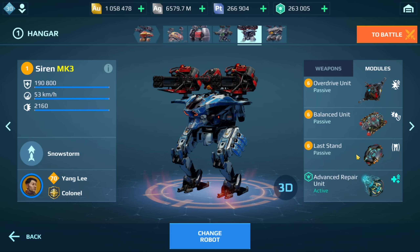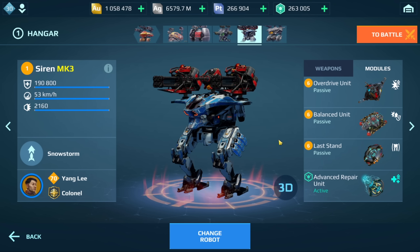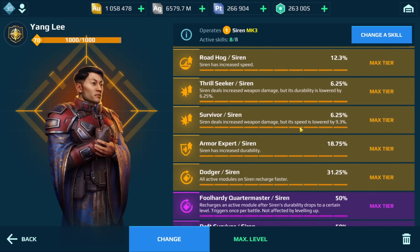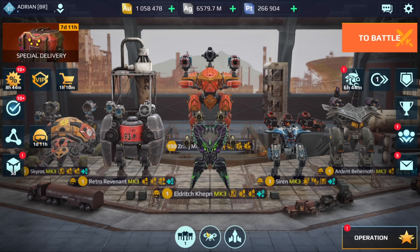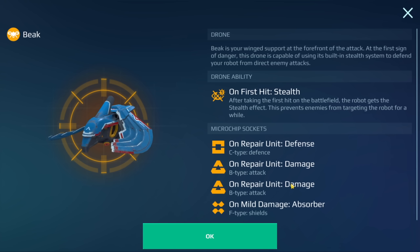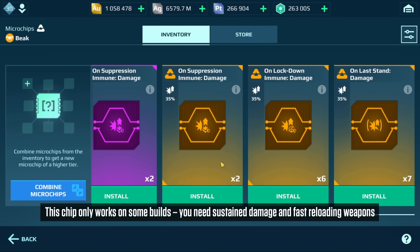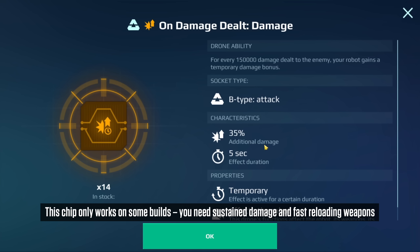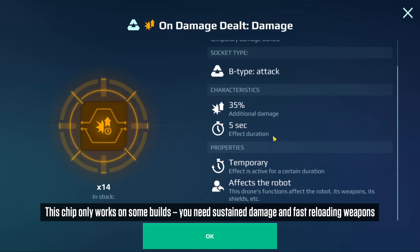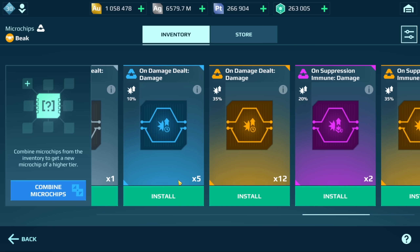I do have Last Stand and run this module on the Extreme Build, which I'll show right after the gameplay — so stay tuned. We've got Advanced Repair because your Siren is going to have more health now, so it makes sense. We've got the Yang Li pilot again with the same pilot skills. For the drone, we have the Beak: one On Repair Unit Defense chip, two On Repair Unit Damage chips, and one On Mild Damage Absorber. Some players ask about the On Damage Dealt chip — it works, but only on certain builds, so the other one might be a safer bet.